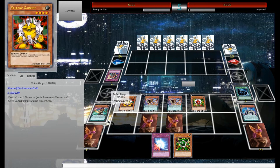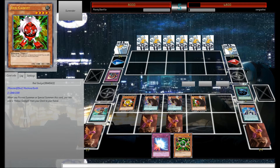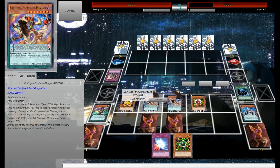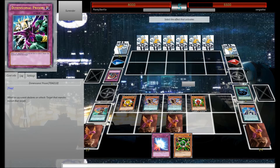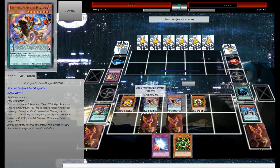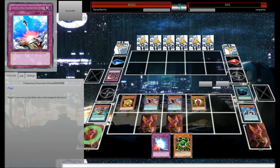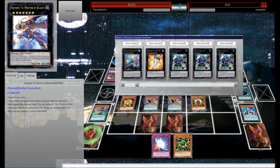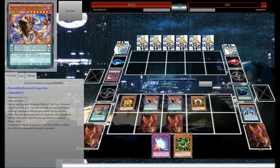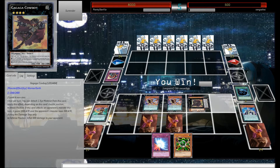We'll go to Battle Phase. Start off with weaker ones in case there is Gorz. We'll attack with this thing, last one we'll attack with. Main Phase 2 — Special Summon the Cowboy in Defensive Position. So glad I kept that in there. We can activate his effect for game. Yeah, and he quit.